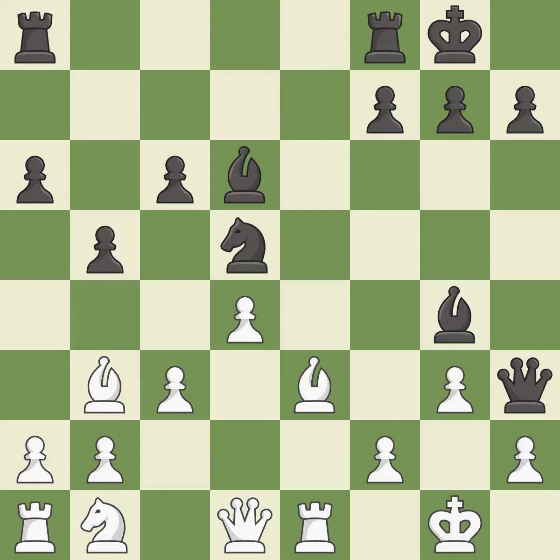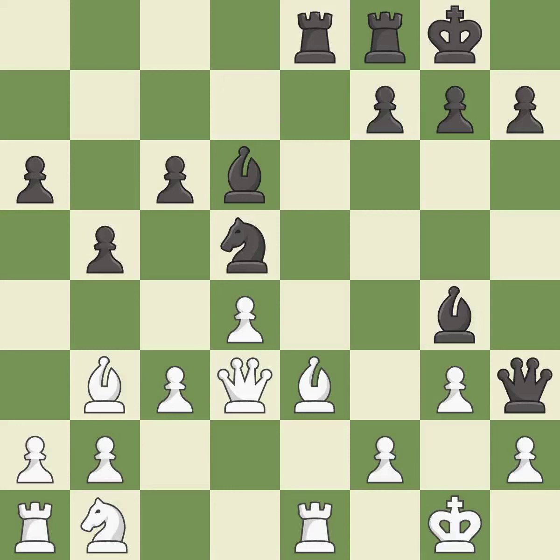Bg4 develops the light-squared bishop and attacks the queen. Qd3 moves the queen to a safe square while also giving it access to the f1 square to avoid checkmate. Re8 centralizes the rook and occupies the open e-file. Nd2 develops the knight toward the center and closer to the kingside to help on the defense of the king.